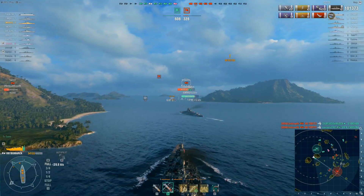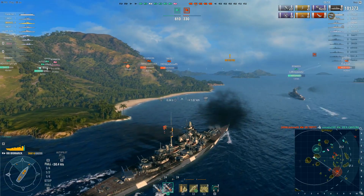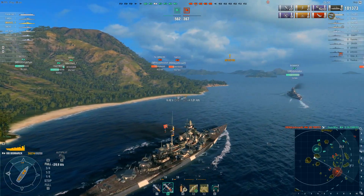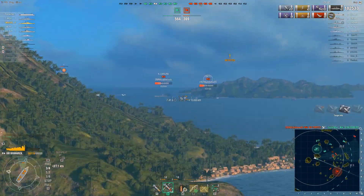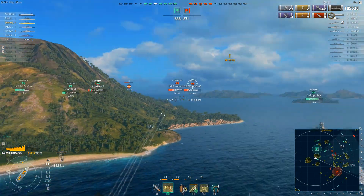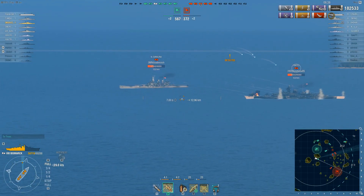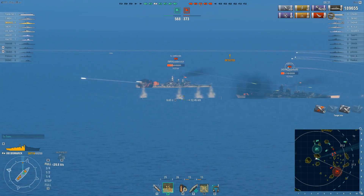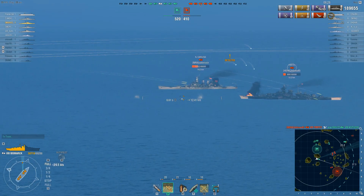Here we are — that enemy Tirpitz just wiped out two of Echerno's friendly ships, bringing the odds a little closer to even. Echerno opens fire initially on a Bismarck, but I think the target everyone's going to be focusing on is that Tirpitz. It's time for revenge — he just wiped out two allied ships. It's time to make sure he's not in this game any longer, because from the looks of it this Tirpitz player is a competent player who knows how to use that ship.